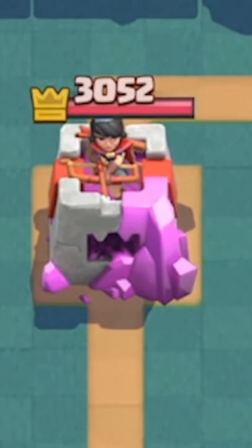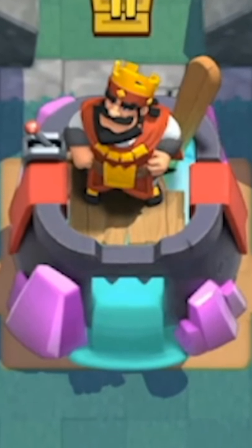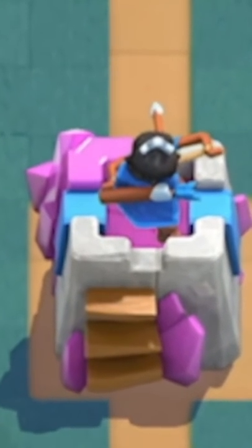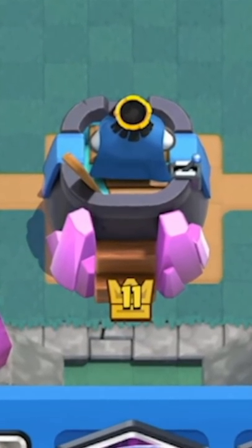The princess tower is like half tower, half spell valley — crystals everywhere — and you've got the king tower in the front. It looks kind of like a cauldron with little elixir crystals. The princess tower has a little staircase that I wouldn't trust, but the king tower's staircase looks a little more sturdy — at least it has wooden blocks.